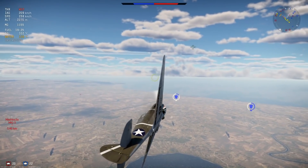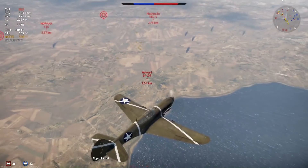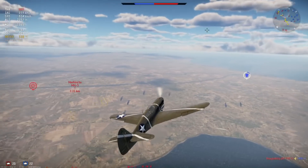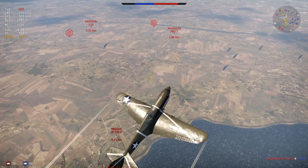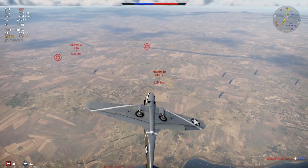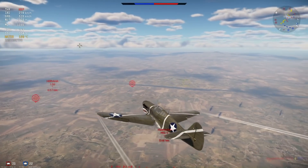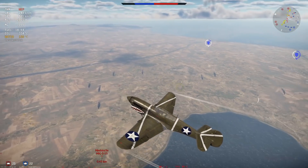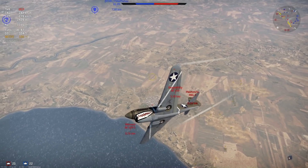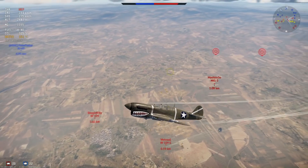The maximum speed in these P-40s at sea level without WEP is 473, and 514 with WEP. At 4,500 meters: 432 without WEP and 455 with. And finally at 6,500 meters: 408 without WEP and 417 with. These speeds were taken with the F10. The engine power on both planes is quite similar, so the E1 will be comparable.